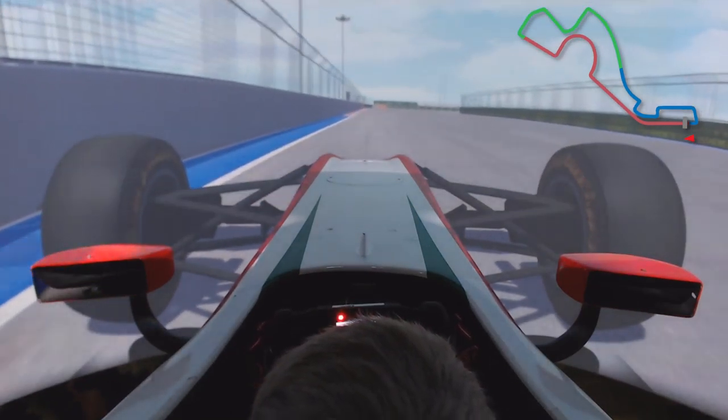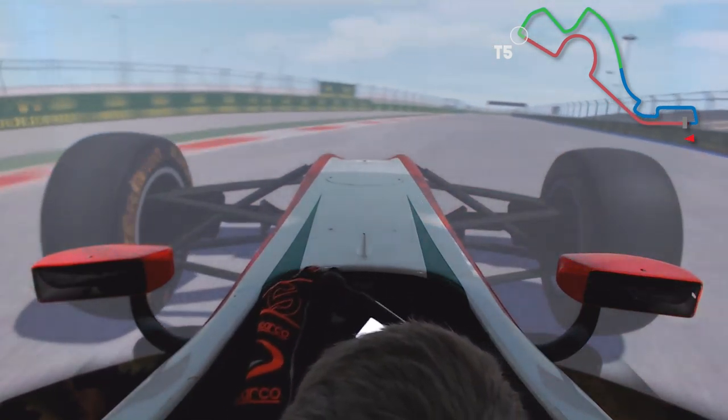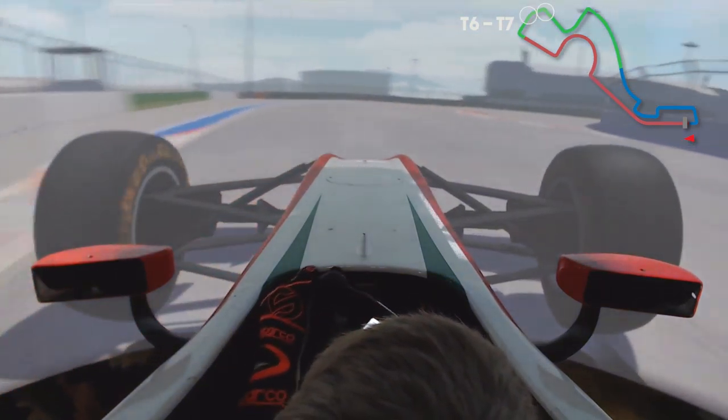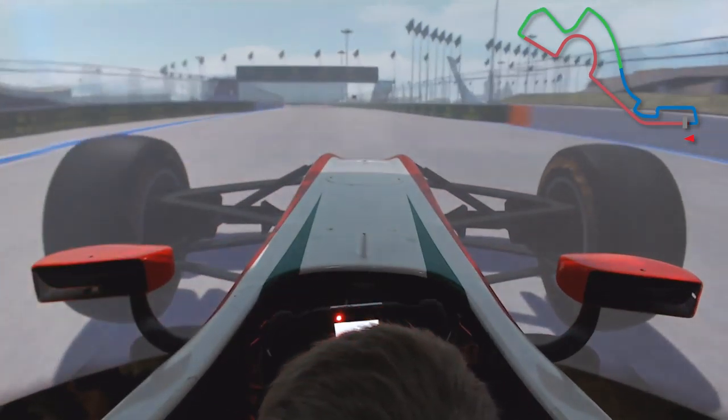Coming to turn five, get close to the wall on the braking, third gear, get the apex right, have a good exit. Here is actually quite an interesting section as well — third gear, a 90-degree corner, and it's really important to have a good minimum speed.